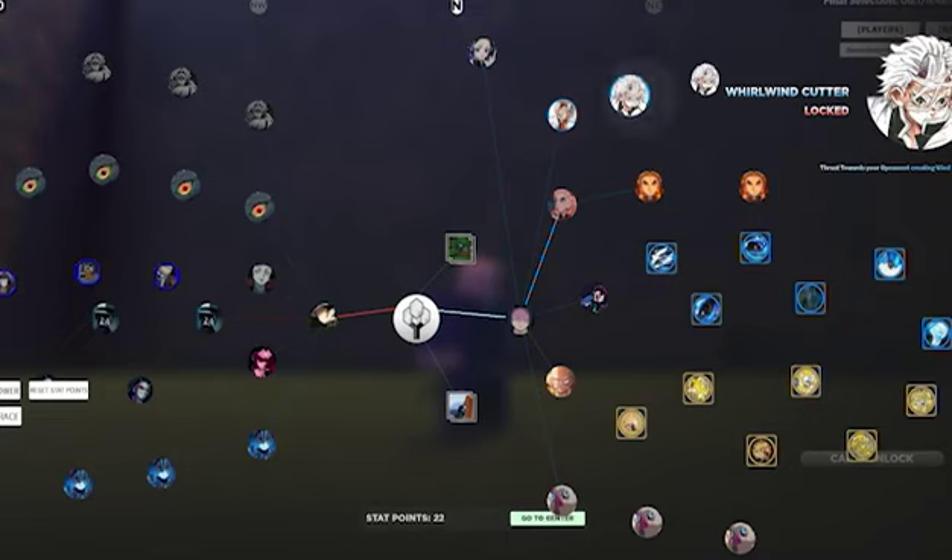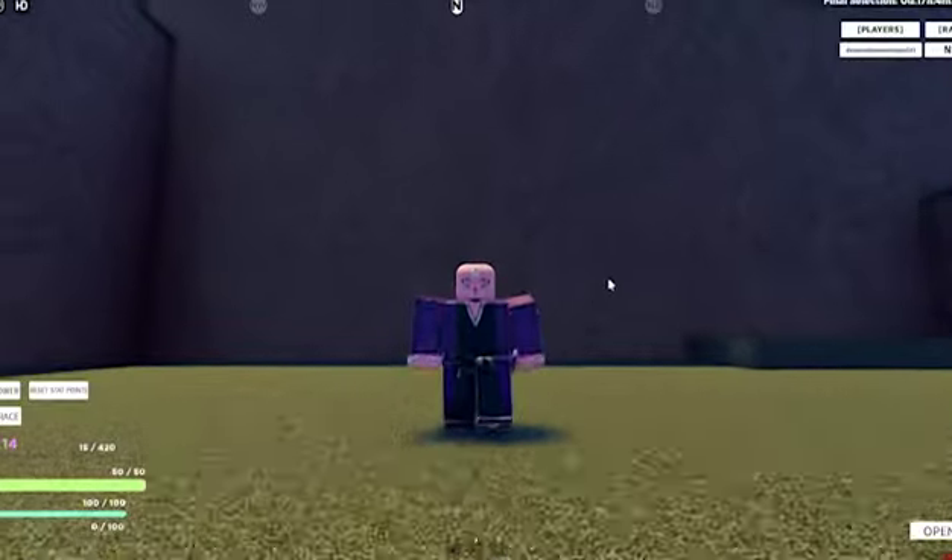Here you can see the wind breathing skill tree. First is 'Whirlwind Cutter' — thrust towards your opponent creating wind behind you. Then 'Purifying Wind' — create a wind vortex around yourself. That's really cool.